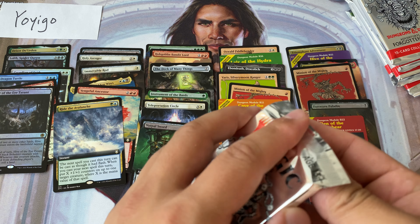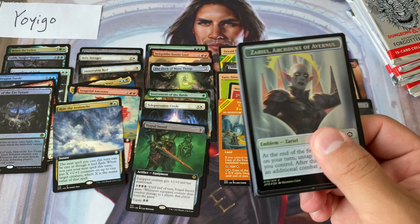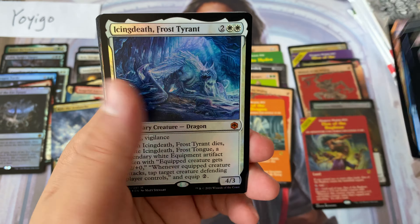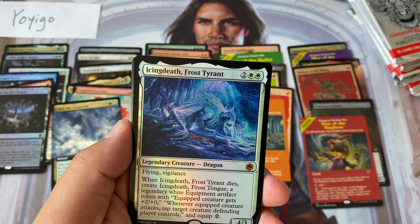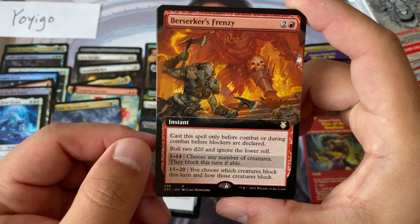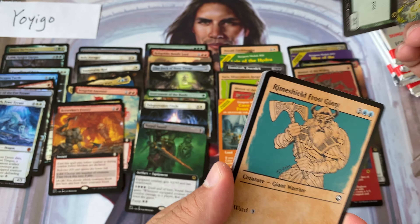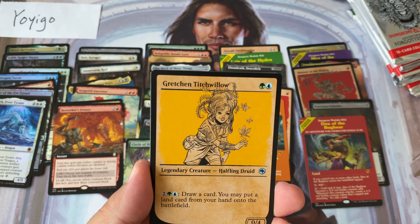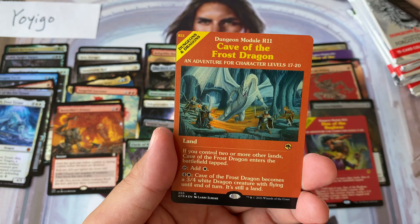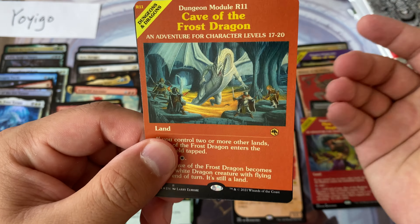I really do wish they put the module cards in collector packs only. Right now the collector packs do not have a unique enough amount of stuff to justify buying them, and at the same time the set boosters are just a little poor in terms of margin for stores, so there is no happy medium. Circle of Dreams Druid — here we go — Zariel, Direwolf Prowler, and another one!